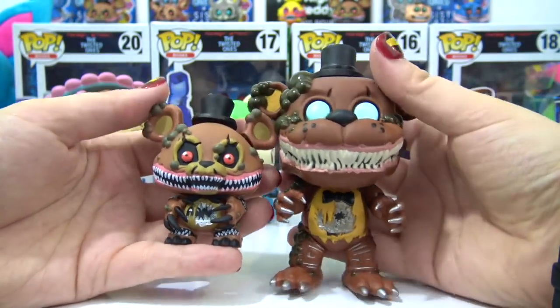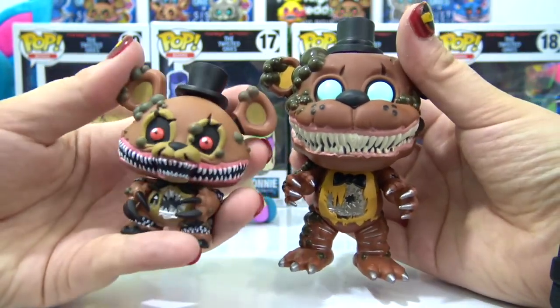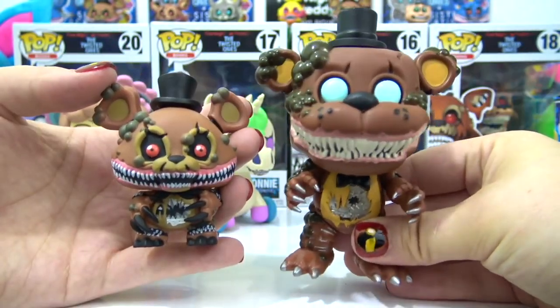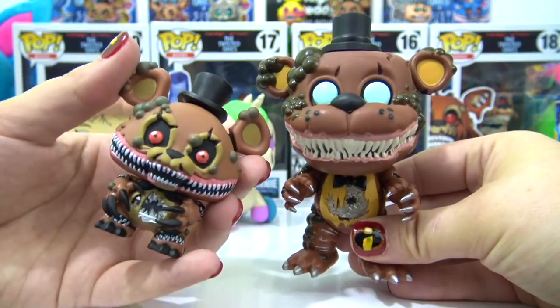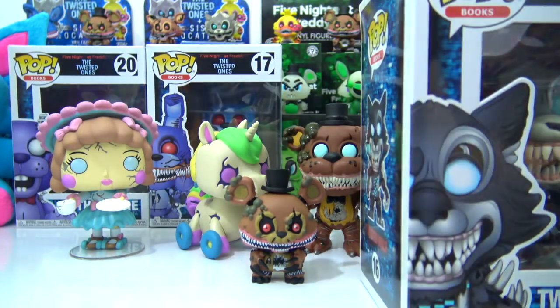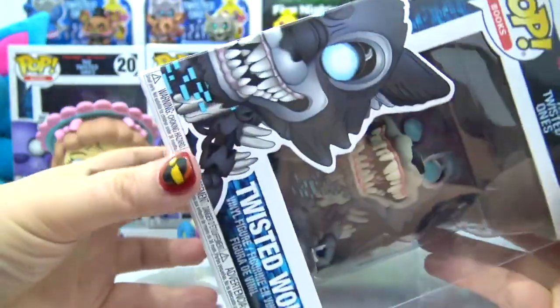Here is our big Funko of Twisted Freddy and here is the mystery mini version. Which do you like more — the big Funko Pop or the mini? Now let's move on to number 16, the Twisted Wolf!